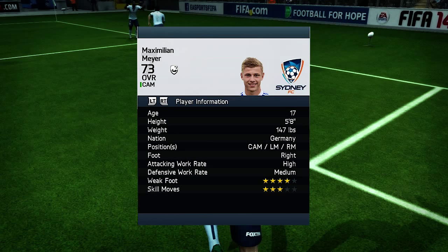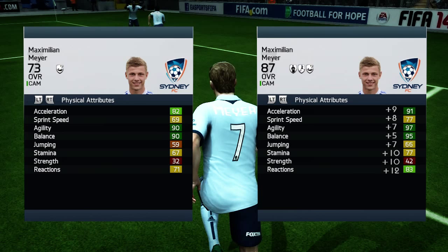Hey, assistant coach, how are you doing? It is me, Gianni Sports, and today we are reviewing Maximilian Meyer — 73 rated, 17 years old, a center attacking midfielder, left mid, right mid, right footed, high attacking work rate, medium defensive work rate, four-star weak foot and three-star skills.